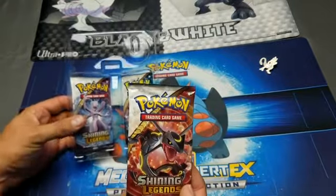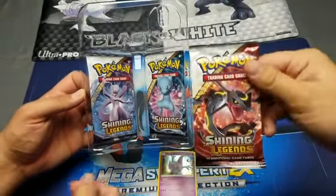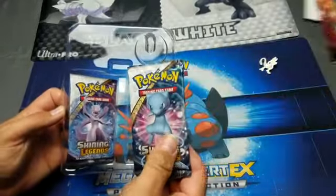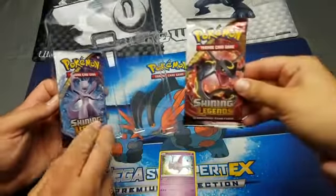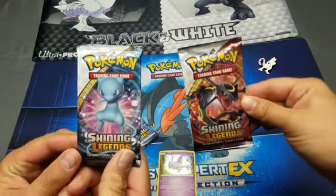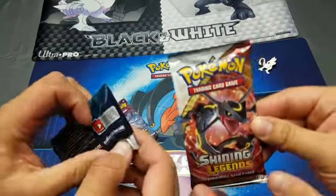We have the Mew and the Mewtwo promo cards. One person wants shiny Rayquaza - look, he's black! I'm going to go with regular Mew, and then we have Mewtwo down there. Whoever wins gets to open the Mewtwo pack, okay? Come up a little bit - here we go!